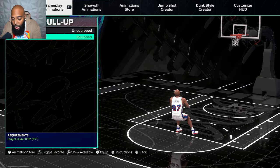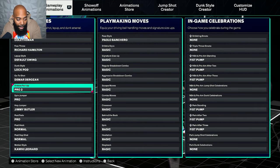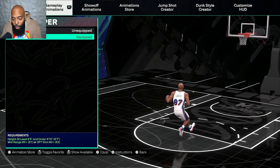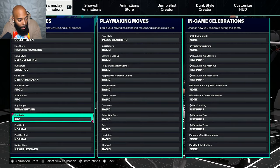Dribble pull-up is Pro — one of the best dribble pull-ups in the game, especially for front feeds. You just have to have the spin jumpers on Pro. Hop jumper is Jimmy Butler's. Jimmy Butler's hop jumper is so easy to time. I promise you, you will love it.